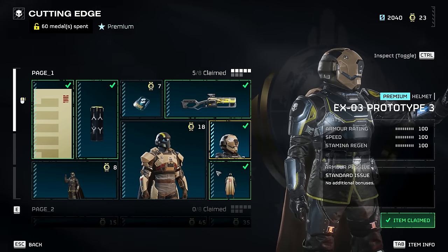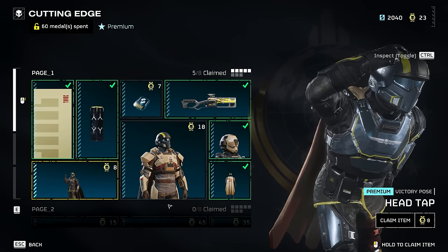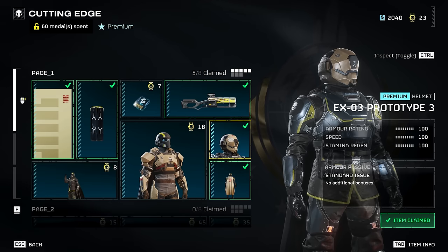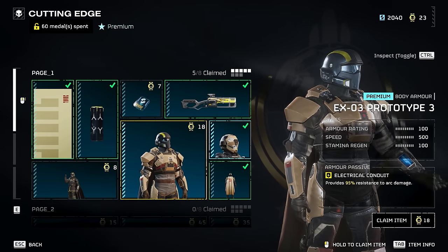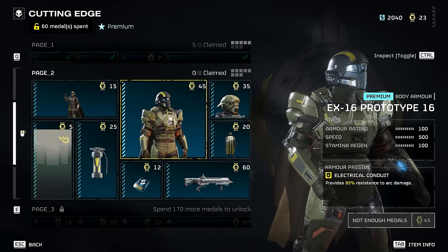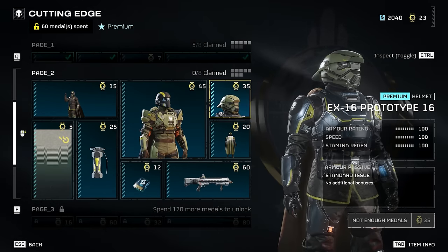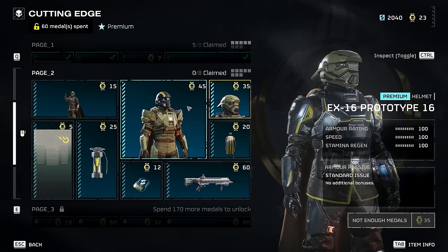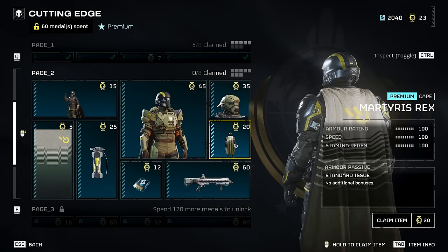The helmets still don't have any bonuses. You get a nice head-tap victory pose and a cloak — you can see the things I've unlocked. I haven't unlocked this armor but I might get it because I've got enough medals. Moving on to page two: again you get another suit of armor with the same arc resistance effect, which I think is really cool, and a helmet — probably the nicer looking one in this pack to me — and another cloak.